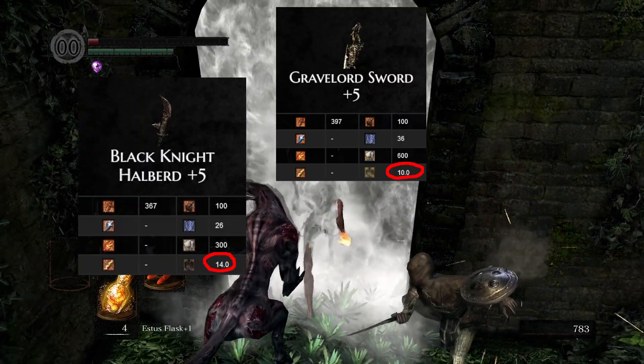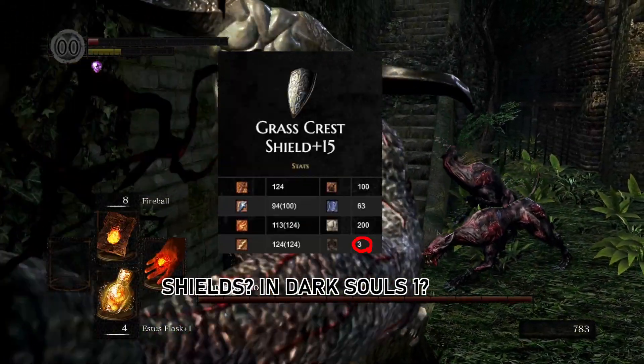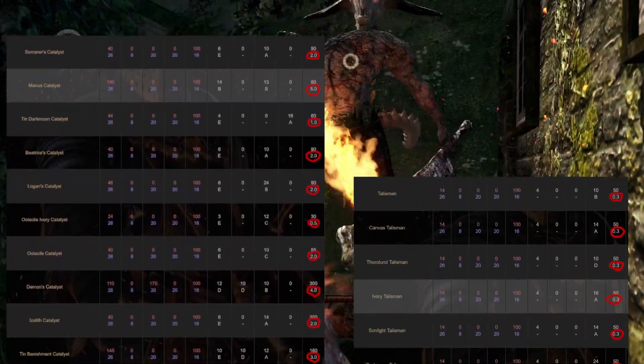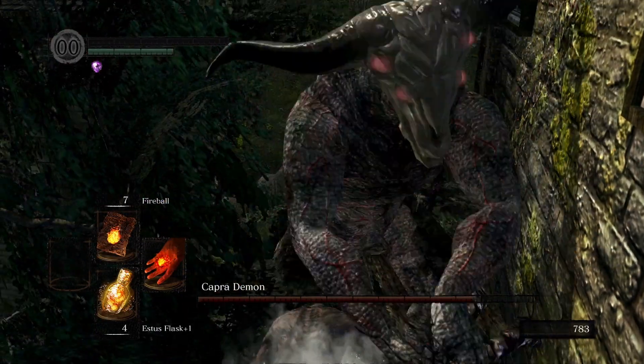Having no equipload means that I cannot use weapons, not even the Dark Hand or the Ghost Blade, and I heard they are pretty useful. I can't use shields, I can't use armors, that in this game can even be upgraded making them insanely good, and I can't use sorceries or miracles, since staves and talismans have weight. So how am I going to beat the game?